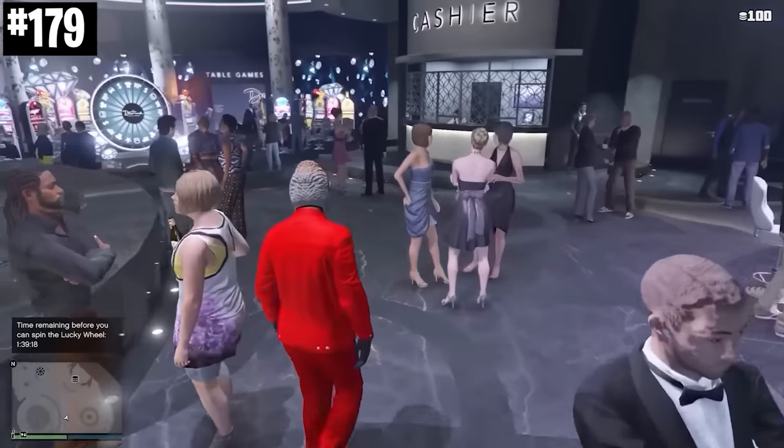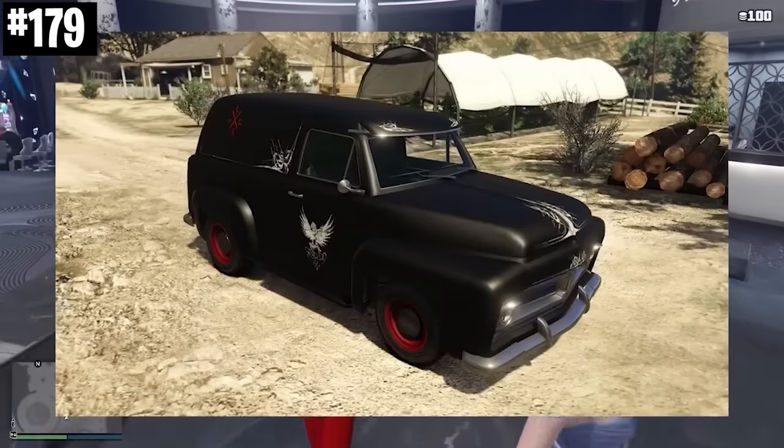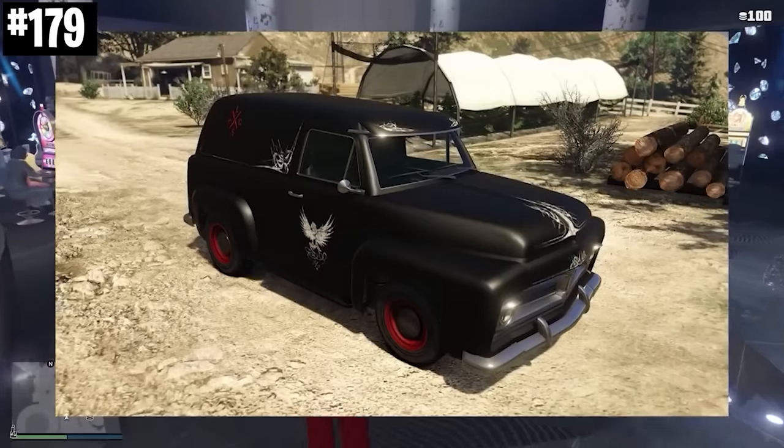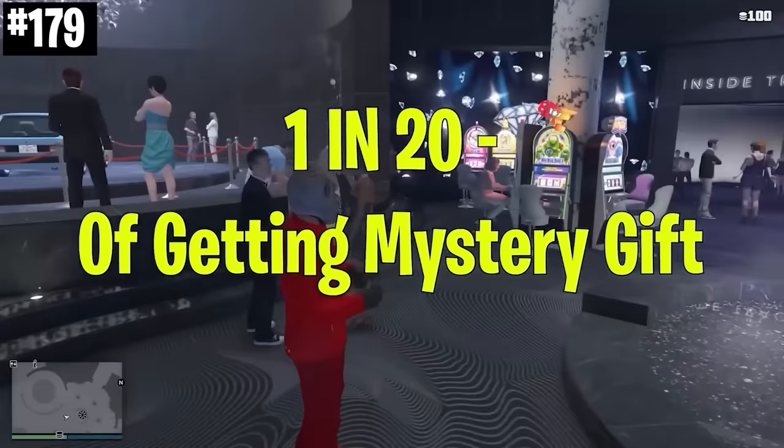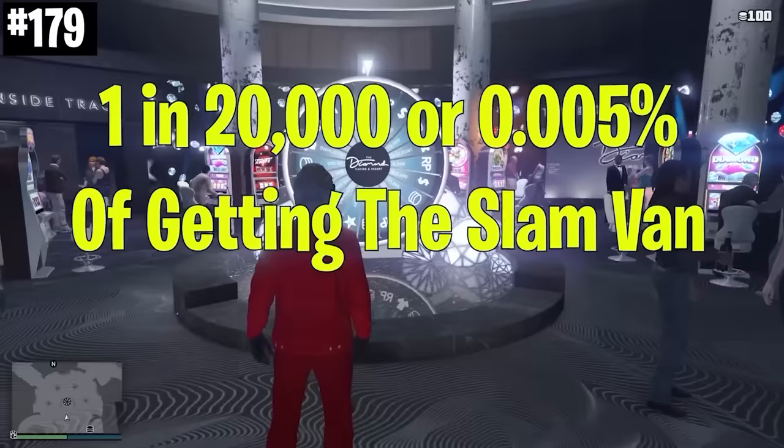The Lost Slam Van is one of the most rare vehicles in the entire game. The only way you can actually win it is from the casino mystery prize on the lucky wheel, and even then, the chances are very, very small.